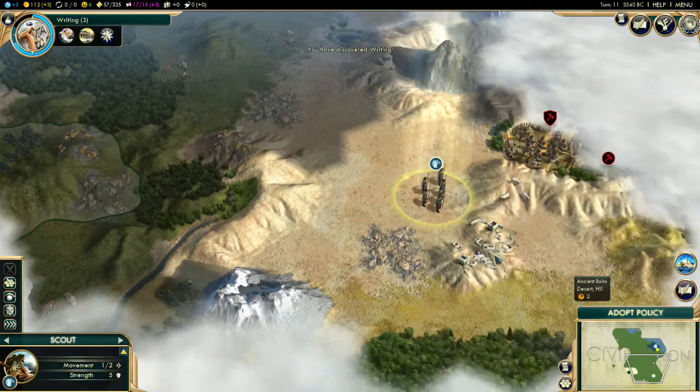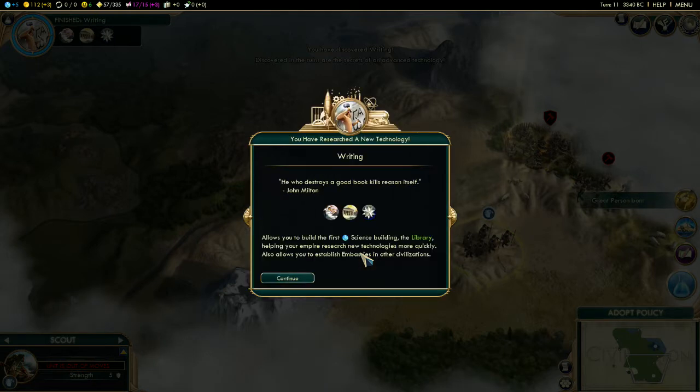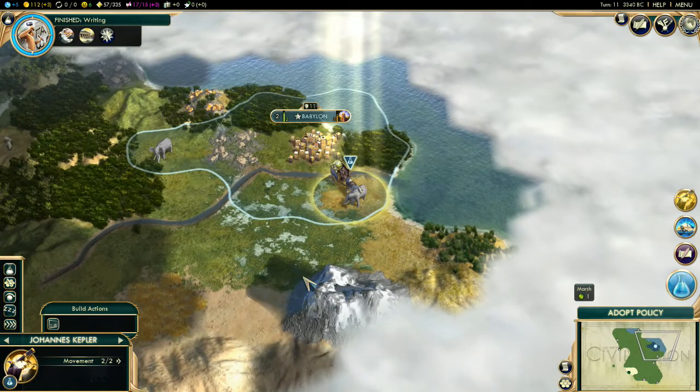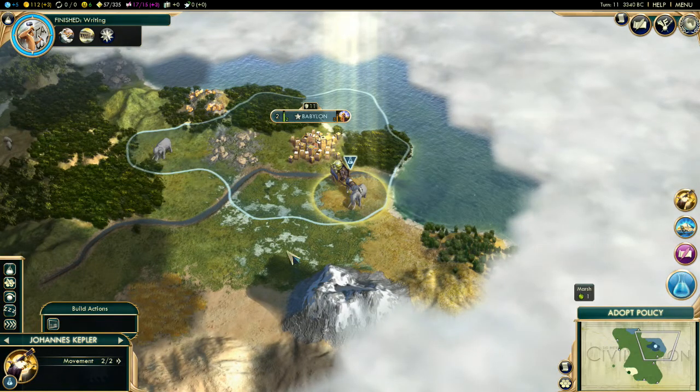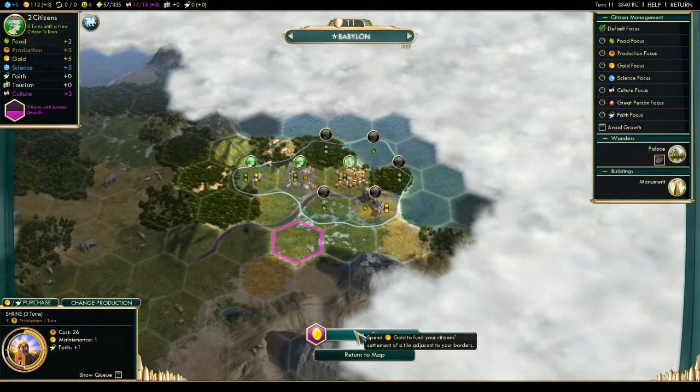Here we go, take the ruins — oh, advanced technology. Well, now I have writing, and I got my first great scientist. It's working like clockwork.